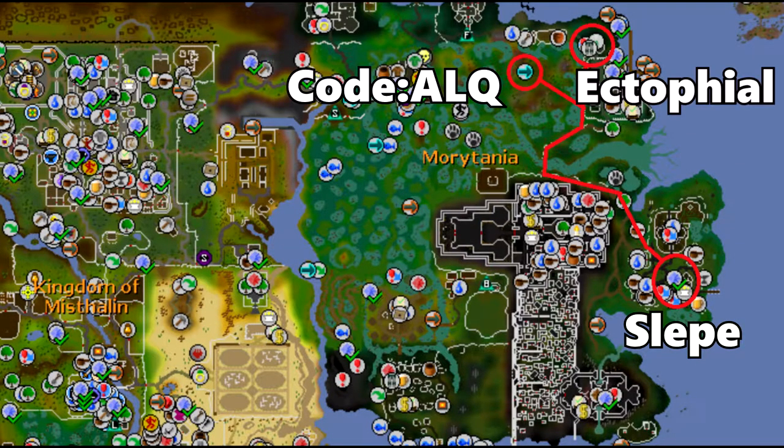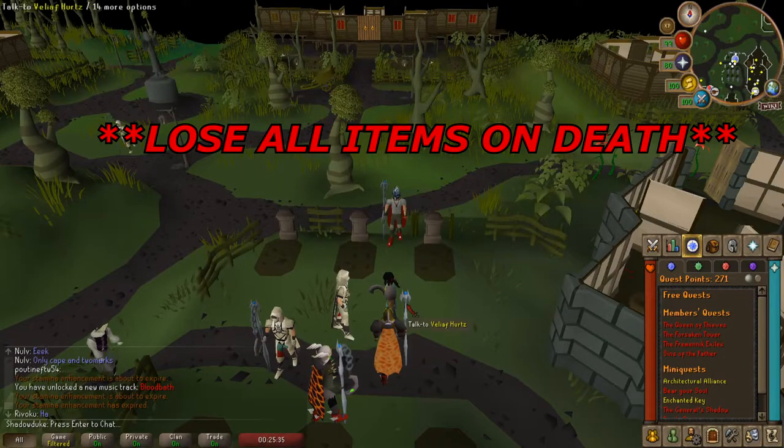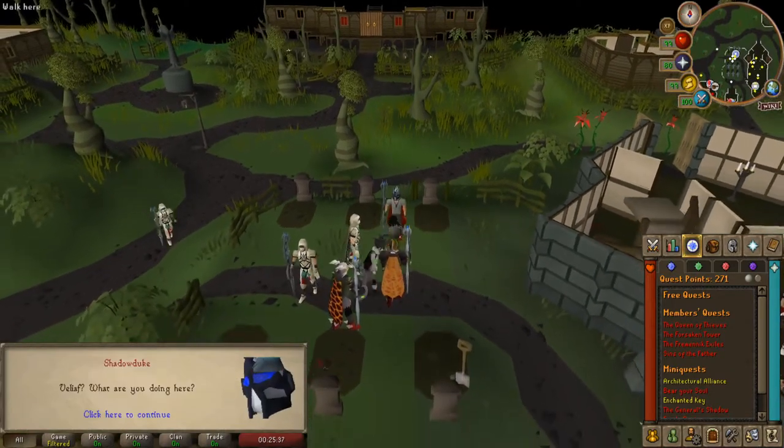This map will show you a few ways to get to Slepe, so choose which one is easier for you. To begin this quest, make sure you have at least these items in your inventory. Once you're in Slepe, talk to Veliaf Hurtz to start the quest.